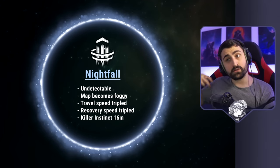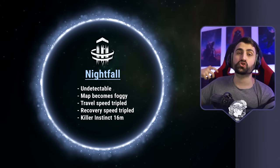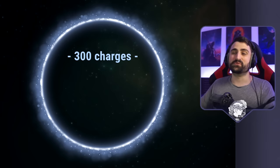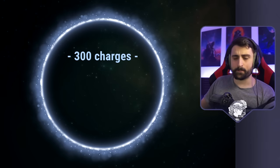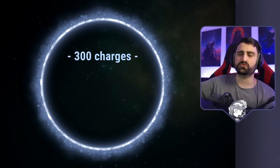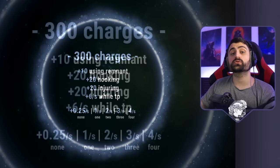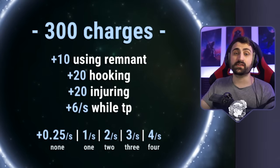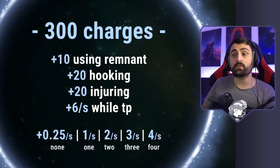Nightfall is incredible, but in order to get it, you need to build up charges — unless you have a certain purple add-on, you have to do this, and it takes a little while to get there. The things that give you charges: number one, if you teleport to your remnant, which you should be doing as often as you can, you get plus 10. Every time you hook a survivor, you get plus 20.